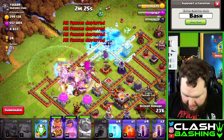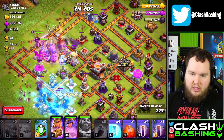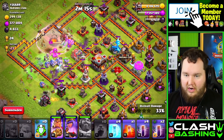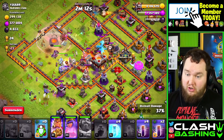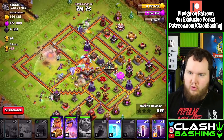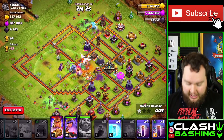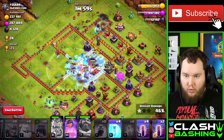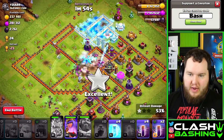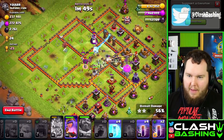I'm going to rage and hit the Warden ability to protect the Wall Wrecker. We need to make sure the Wall Wrecker gets through that next compartment and opens up the base. With the Wall Wrecker version, you're going to use your Warden ability a little bit sooner than you would with a Log Launcher version. From there, the next thing is patience — just be patient. My clanmate Hendo would tell me: patience, Bash, just be patient on those bats. Let your troops work.